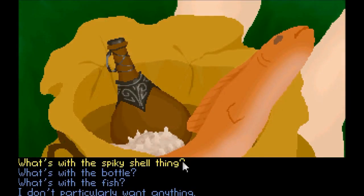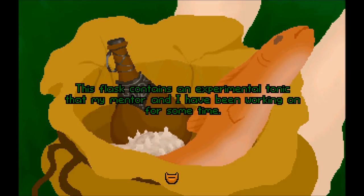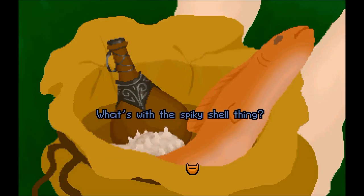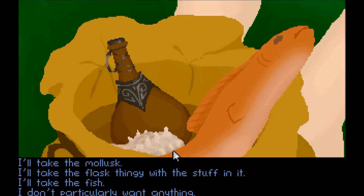Oh man! You're welcome to take one of these items if you think it'll be useful. Oh guys, what should we take? The shell, the bottle, or the fish? What do we want? I don't think you want that — that's my lunch. What's with the bottle? It contains an experimental tonic that my mentor and I have been working on. We've almost perfected it, but it's missing an ingredient. And the shell? This is a rare Murex mollusk — rather hard to come by as their properties are in such high demand. Chat votes are in: let's go with the fish.